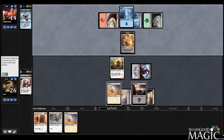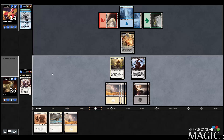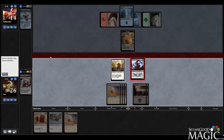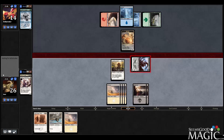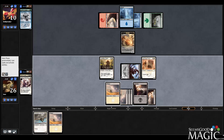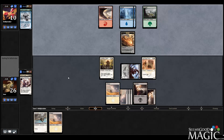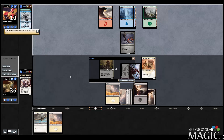A morph. No land drop. So I guess we'll just swing in with the Saddle Brute — could fake something with the Cleric, but that's okay. Drop that. And at this point, we're turned away from Venerable Lamassu hard cast. Concession. Misses land drop. Teamer deck with Sage Eye Harrier.